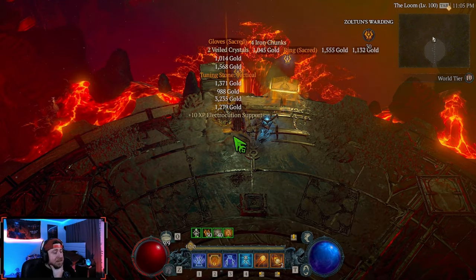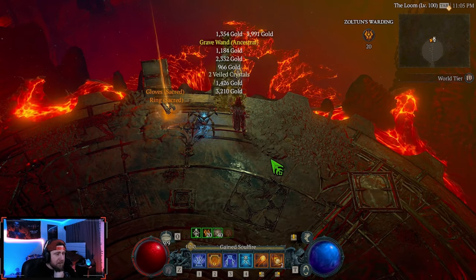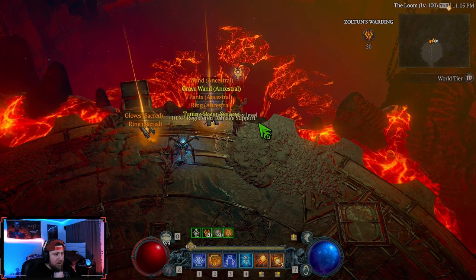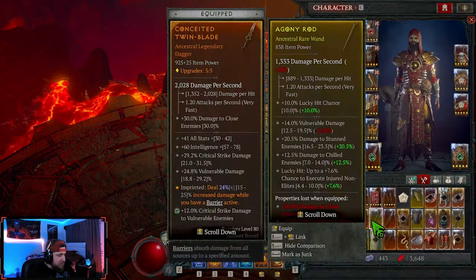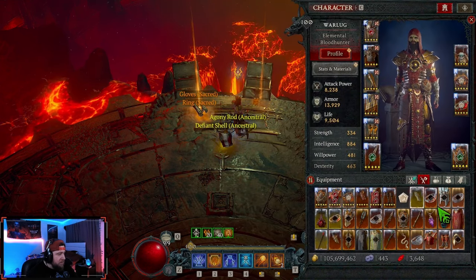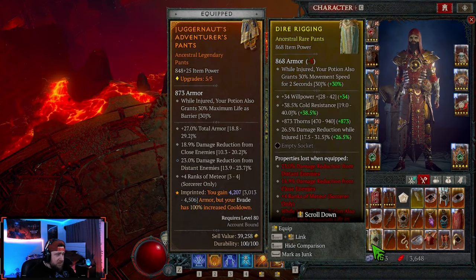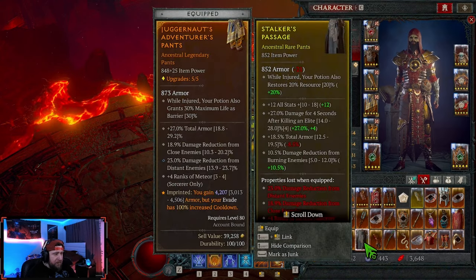Let's open the chests and see what we get. We got Electrocution Tactical, then the big chest: Auto Defense, Firefly, Devastation, tuning stones, registered damage, Arcing, Seeking, and a bunch of ancestral gear. Checking the wand — we got an almost better Juggernaut than what we were using, which is fantastic. Still getting some sacred gear, which is unfortunate, but it is what it is.